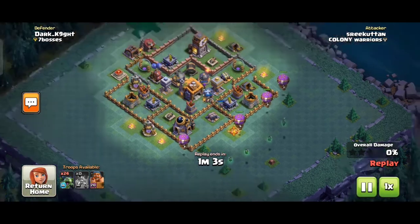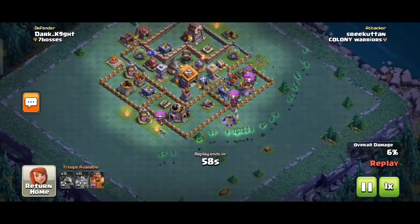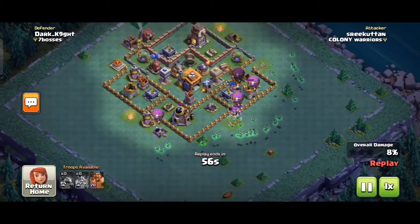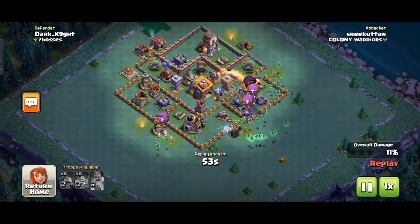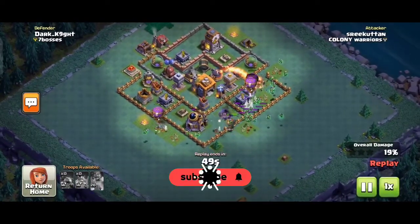We have a variety of minions in this area. We have a variety of characters in this area. We have troops. We have a friendly dropship, a full dropship, and another dropship.